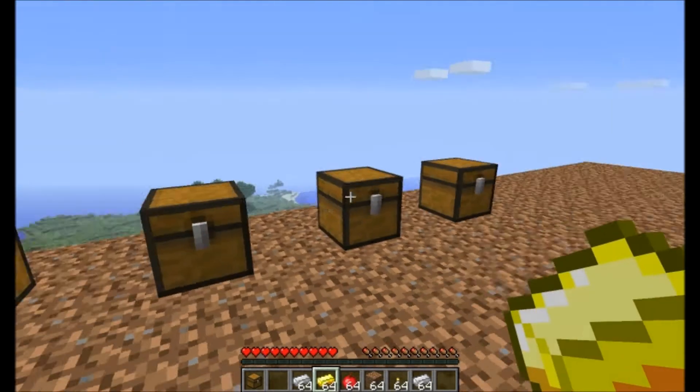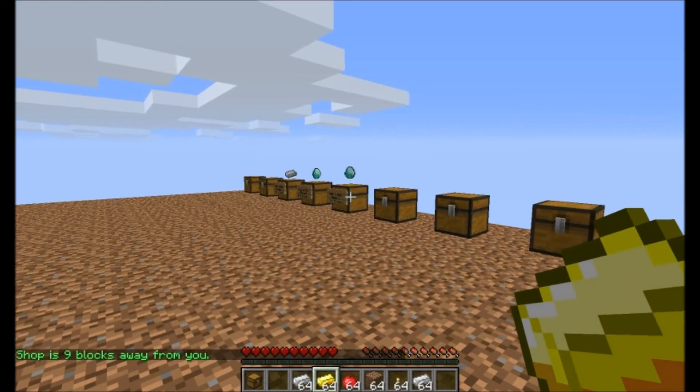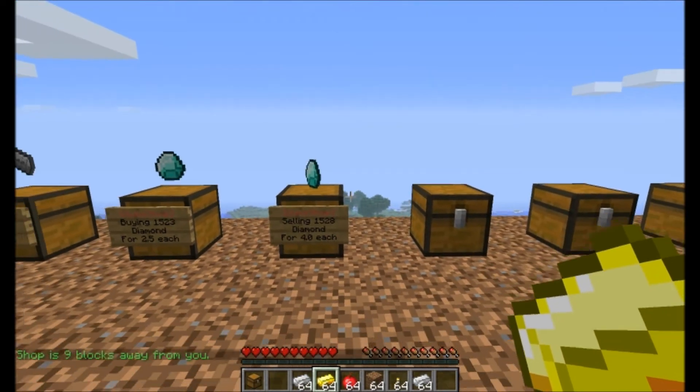Say for example if you're all the way over here and you want to find a shop and you have no idea where it's at, you do /QS find diamond and it would point you towards the nearest shop that is selling diamonds. I think that's pretty fantastic — that is really cool.